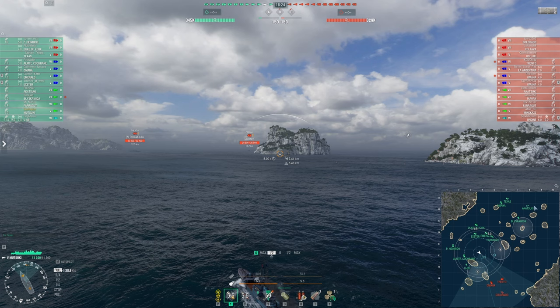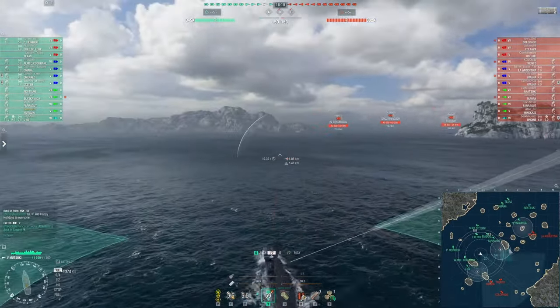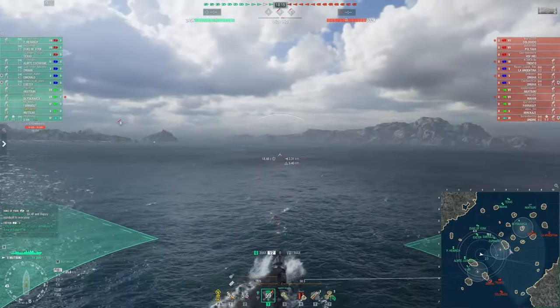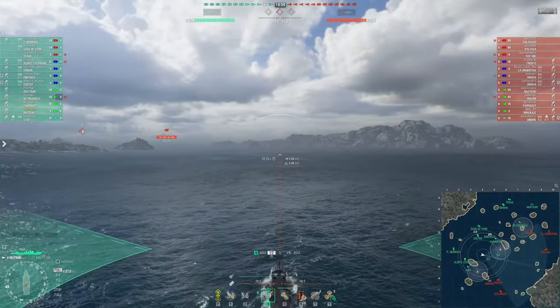I'm pushing aggressively for two reasons: I want the spotting damage, and I want to get torpedoes into the far eastern corner of the B cap — a very common spot for opposing destroyers. My RPF is pointing out in front of me, so my expectation is the opposing destroyer has opted to play along the bottom of the cap. But as you're going to see in a moment, RPF isn't picking up a destroyer — it's picking up something I don't expect: the opposing submarine.